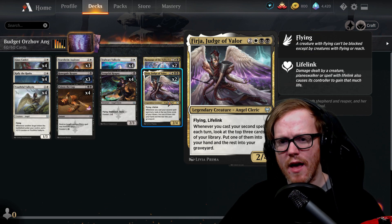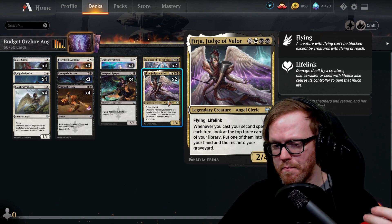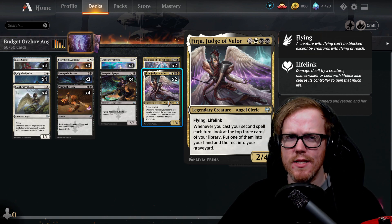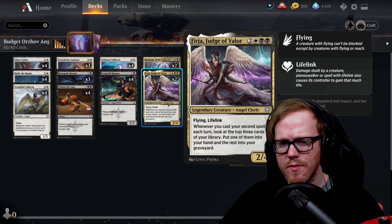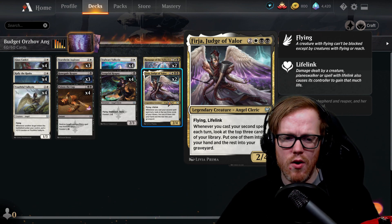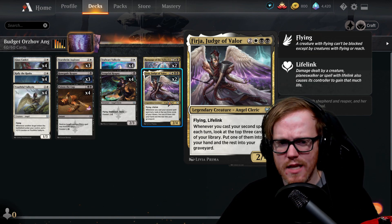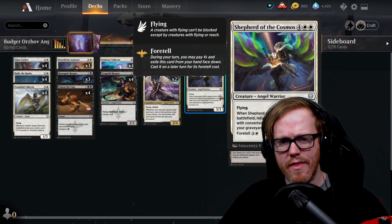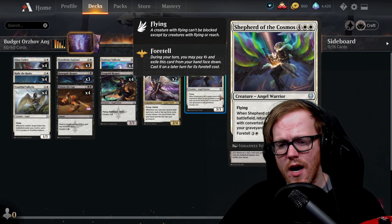Firja, Judge of Valor is a two-four flyer with lifelink for five mana. Whenever we cast a second spell each turn, we look at the top three cards of our library, put one into our hand and the rest into our graveyard — another way to fill the graveyard for Stalwart Valkyrie, and a way to dig deeper into the deck. White and black don't have a lot of card draw, so this is pretty decent. You may want to replace it first if you don't think it's effective enough.